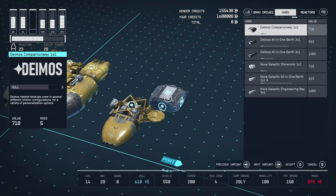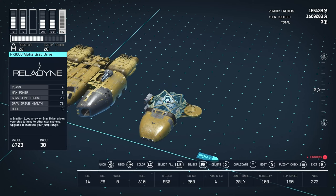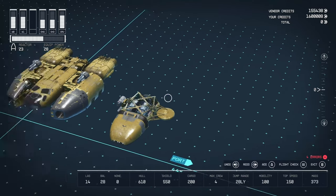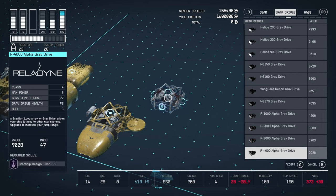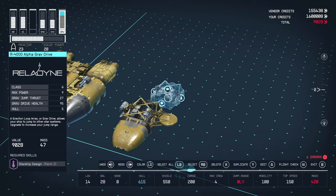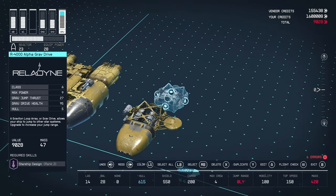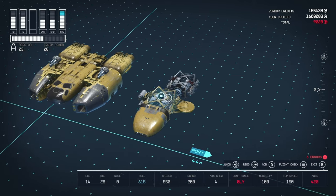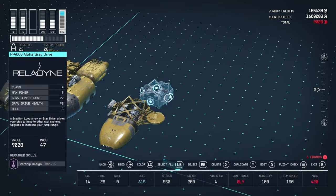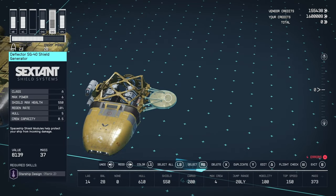For the shield, we have the Deflector SG-40 Shield Generator from Sexton Shield System, A-class, 6 power, and it gives 550 shield health. I know for a fact there is a better shield — if we go up to the top option, it jumps from 550 to 860. That's three extra power and an extra 6K. It requires Starship Design 4, which is not hard to get but can be a bit tricky for some people.